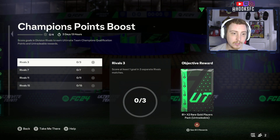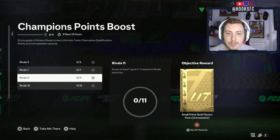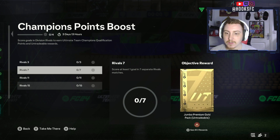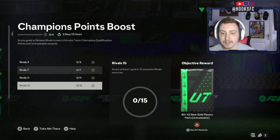So for three: score at least one goal in three separate Rivals matches. Score this one goal in seven, eleven, and fifteen matches. We're going to pick up an 81 Double for the three games, and for seven games we're going to pick up a Jumbo Premium Gold Pack. Then for eleven games we're going to pick up a Small Prime Gold Players Pack.